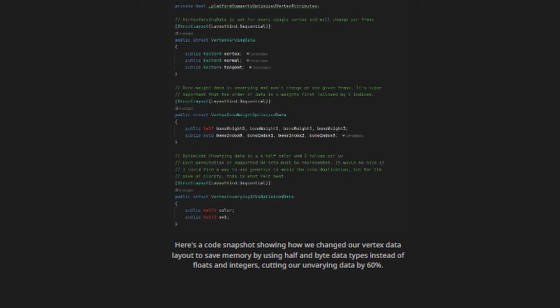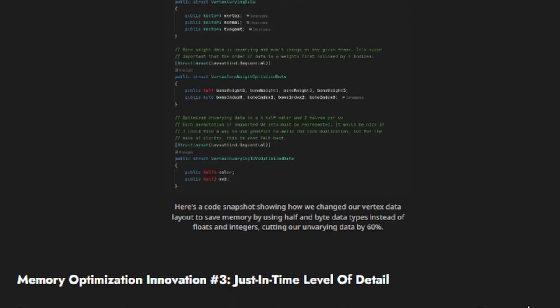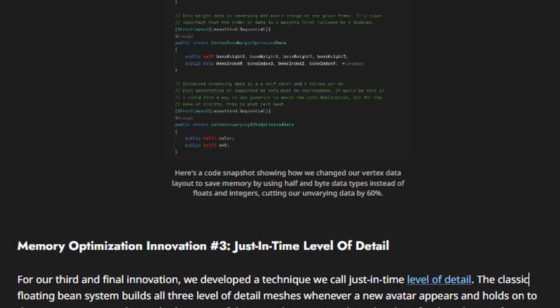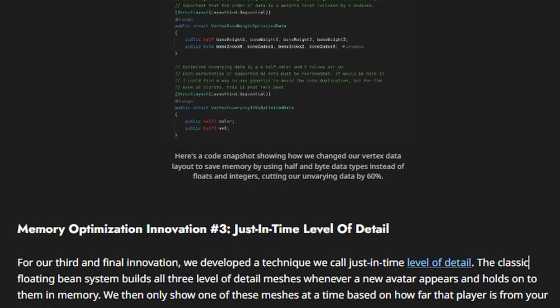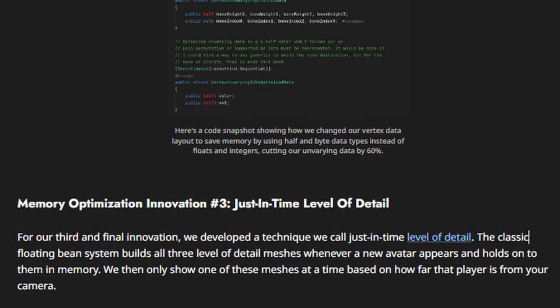They had a note showing a code snapshot of how they changed their vertex data layout to save memory by using half and byte data types instead of floats and integers, cutting their unvarying data by 60%. For their last optimization, they said 'just-in-time level of detail.' This basically builds all three levels of detail meshes whenever a new avatar appears and holds them all in memory, then only shows one of these meshes at a time based on how far that player is from your camera — that's why you see some players looking polygonal from far away.